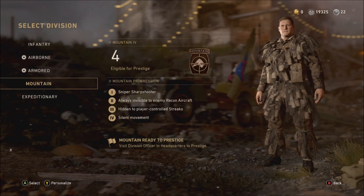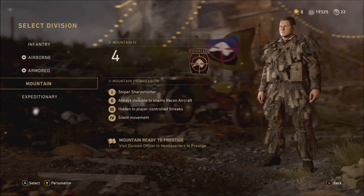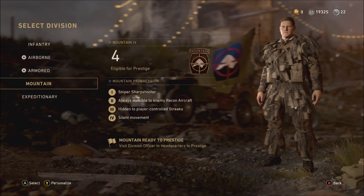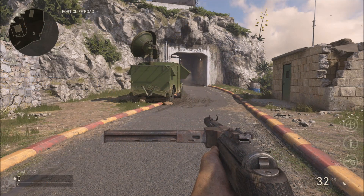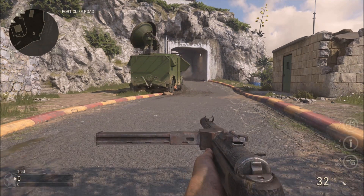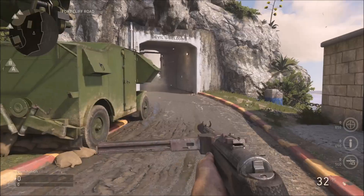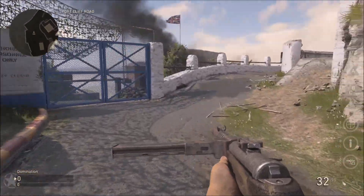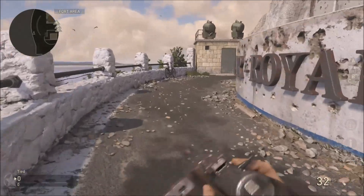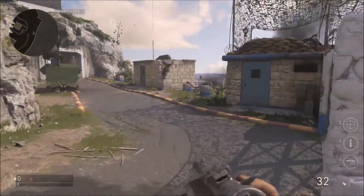For headshots, I recommend always being invisible with silent movement — sneak up, be stealthy, and headshots come very easily. Mountain Division is the best for this: you're always invisible to enemy recon and your movement is completely silent. As you can see, the white cursor in the top left is very dim when crouched or prone — even running, you're still invisible on the map. You can't hear those big black boots anymore.